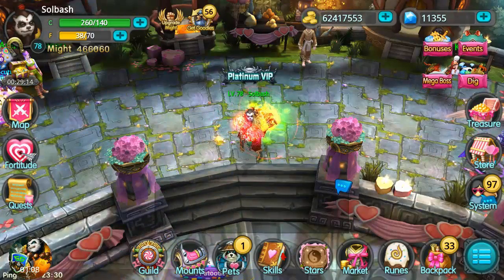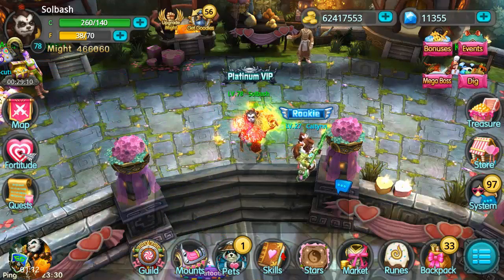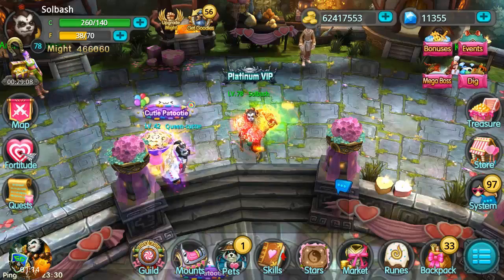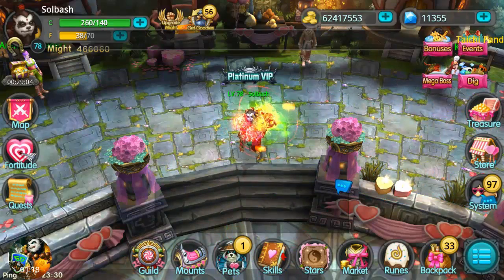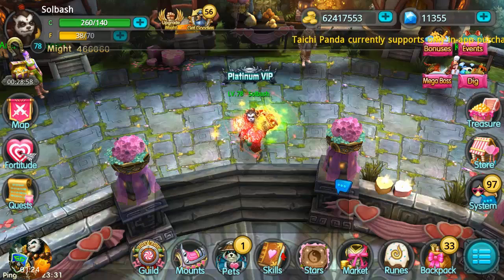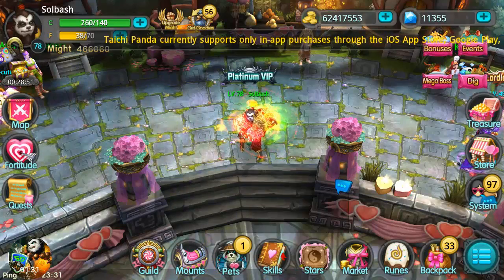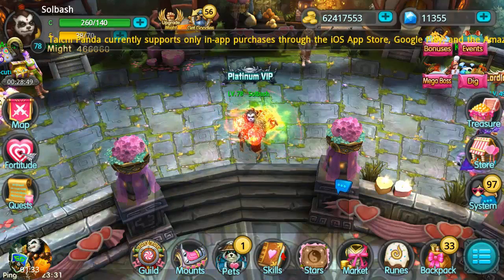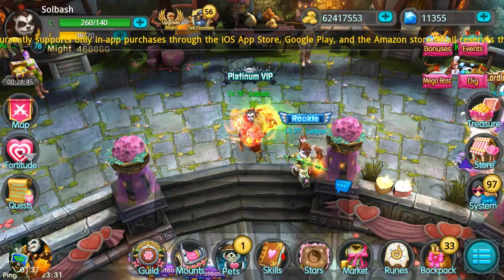When you enhance your character, it kind of looks like you go back to around level one — I've seen them as low as the 40s. A star is added to your profile picture with a number, and I'm assuming the star continues rising as you keep enhancing. That's also where you get to use the runes for upgrading skills — you can only use those runes after you've enhanced your character.